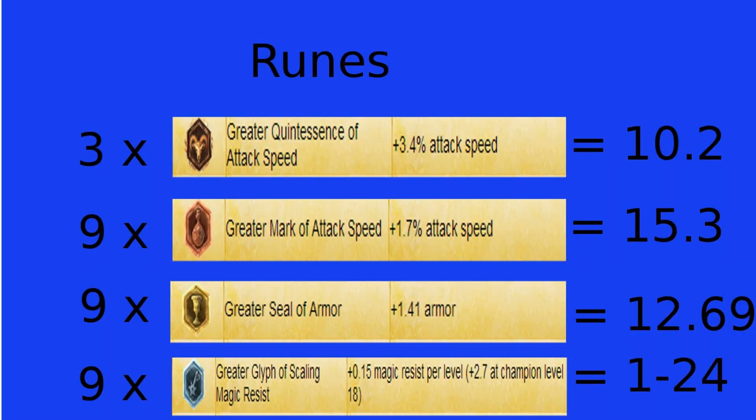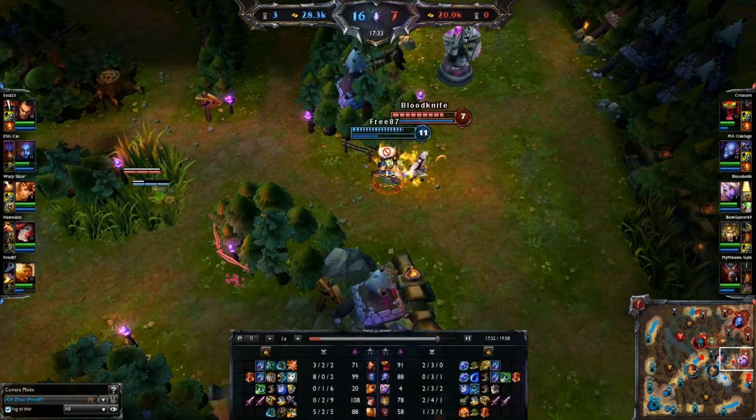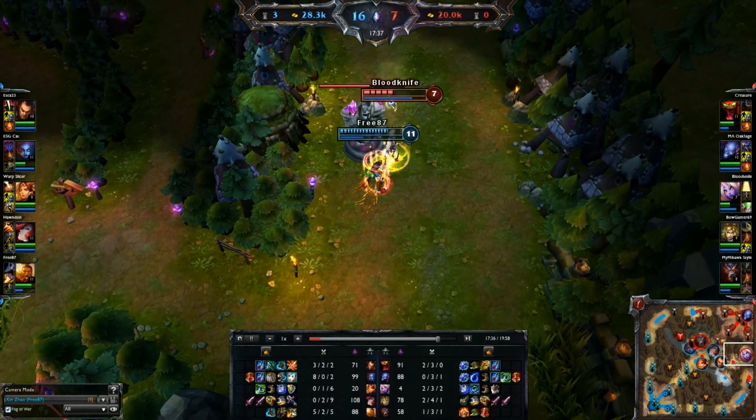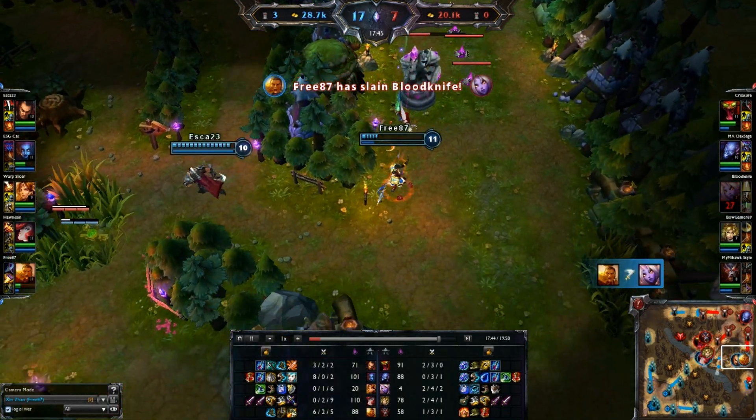The final consideration when building Xin Zhao is rune choice. There are many possible rune choices, but the best ones are runes that let you clear the jungle optimally. I suggest 3 greater quintessences of attack speed, 9 marks of attack speed, 9 flat armor seals, and 9 MR per level glyphs. Flat armor gives you the greatest decrease in damage taken in the jungle. MR per level glyphs are preferred because you're not initially taking high magic damage, and 24 MR instead of approximately 12 is much more significant late game — giving a 12% increase in effective health.